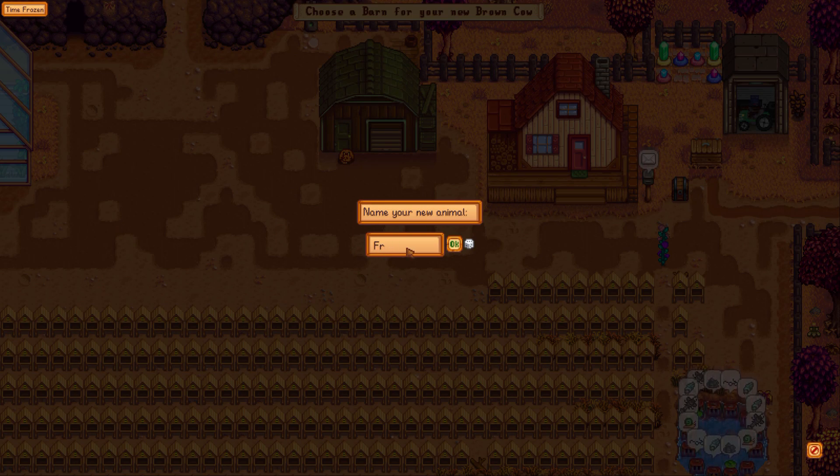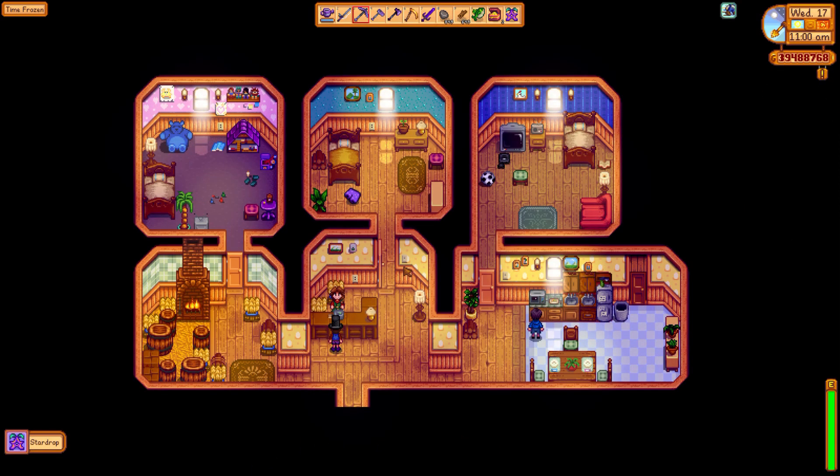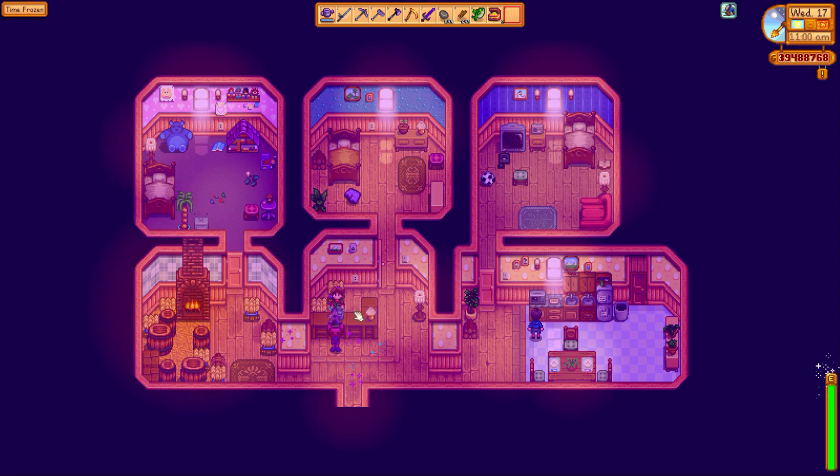So let's say bracket — I just saw it. The ID is 434 — bracket 434, closed bracket. And we got a star drop right there. A mysterious fruit that empowers those who eat it. Flavors like a dream — personal, powerful personal experience, difficult to describe to others. And you can even see that it has an energy plus and a health plus, that's something you wouldn't see normally. And we can actually go ahead and eat it. I don't believe it really does much. I know it can crash your game though. Tastes like ducks.